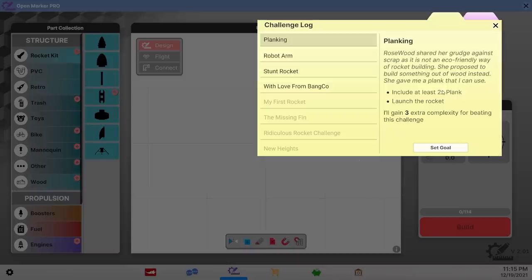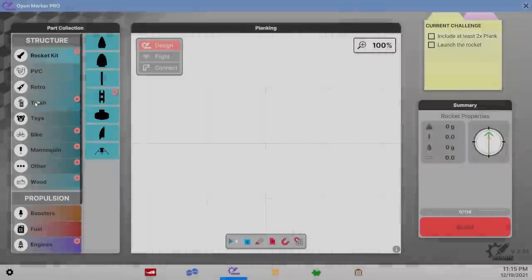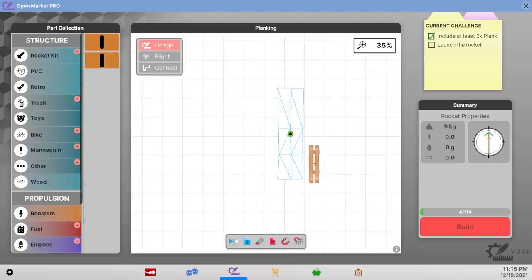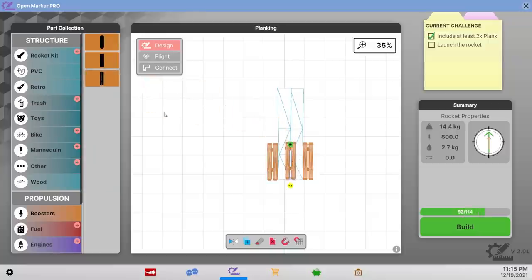Some lady on the internet gave me wood as a material — very original. Launch your rocket with two times planks. These are a lot bigger again than I thought. So there's one plank, there's two planks — I don't really even have to do anything, I just have to launch these. We'll use my favorite boosters, throw one down the middle, and launch this lady's planks. Actually we probably have enough room for four of them now.